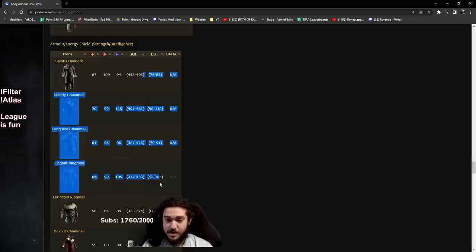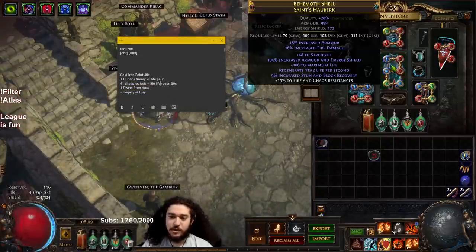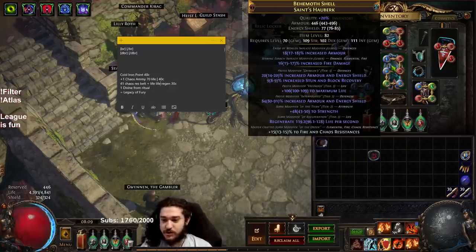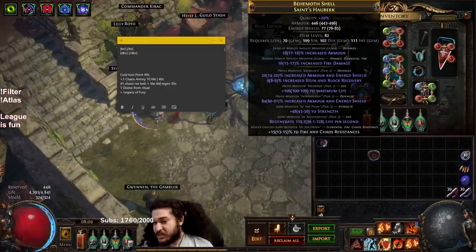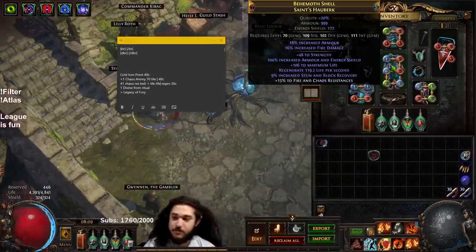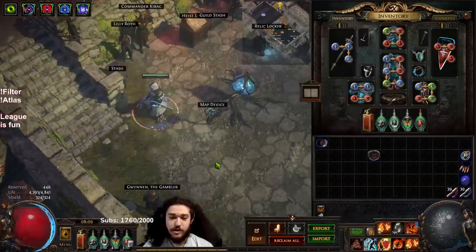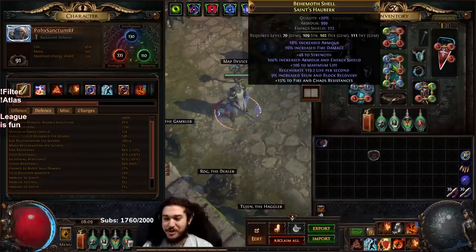I searched for a six-link and sniped one off trade, then used the method of throwing everything at the wall until something sticks. Since it's early game I didn't have much currency — I scoured it, threw some chaos at it, and pressed a few harvest buttons. Ended up getting something pretty decent: a good life roll, 1K armor which is enough for the content we're running, a solid regen roll, and a suffix open to craft chaos resistance. I'm sitting at 69 chaos res. Eldritch currency was bugged all of yesterday, so now I can finally start farming eldritch implicits.